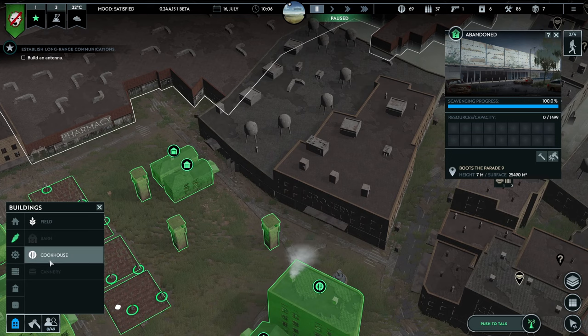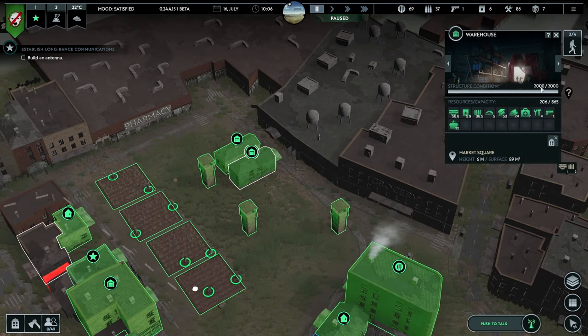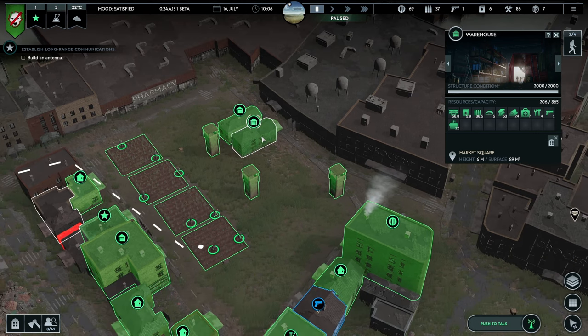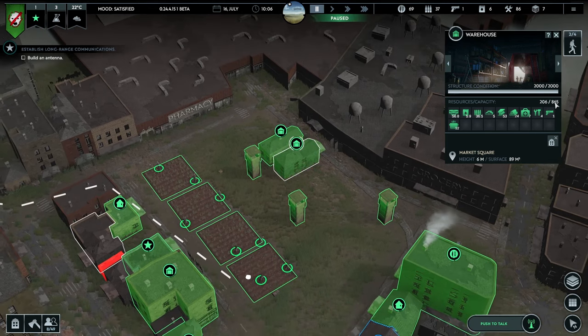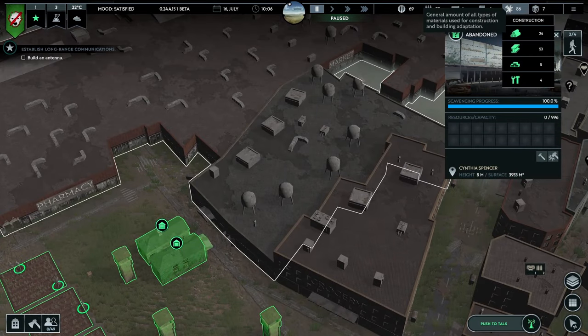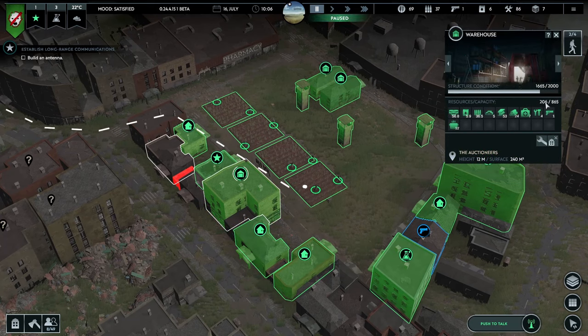If we turn that building into a warehouse it would hold almost 6,000 units, compared to the current 865. So I think if we turn that into a warehouse, that would keep us going for a very very long time. But actually looking at the storage, we're about a quarter full — that's fine, we can deal with that. You guys have finished over there — maybe cover this little block of houses here, going there, there, and there please.